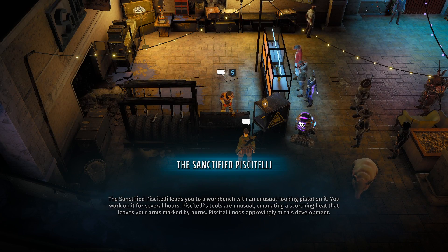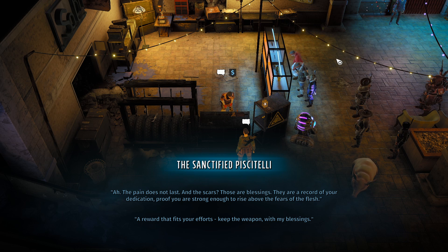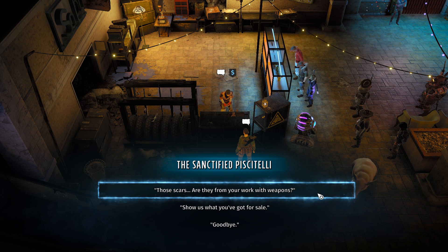Let's check it out. The sanctified Piscitelli leads you to a workbench with an unusual-looking pistol on it. You work on it for several hours. Piscitelli's tools are unusual, emanating a scorching heat that leaves your arms marked by burns. She nods approvingly at this development. I wonder what we got now.